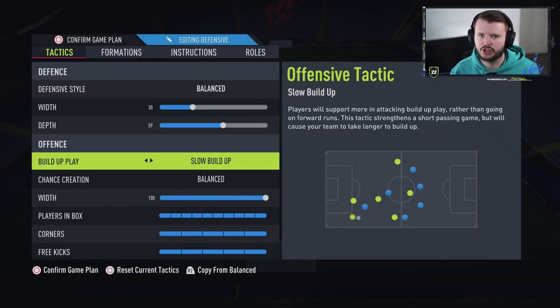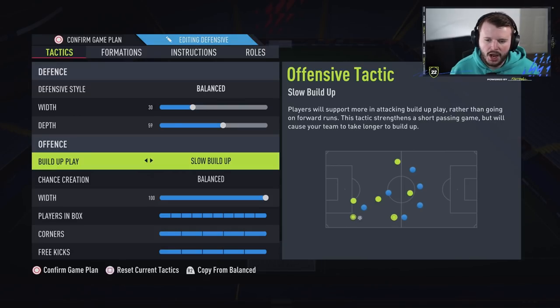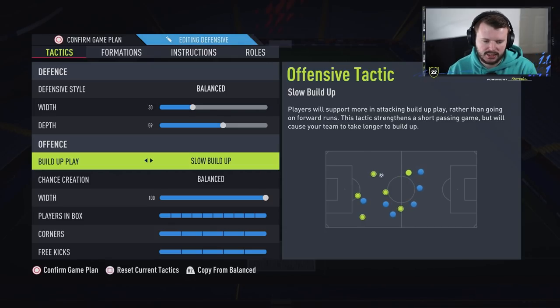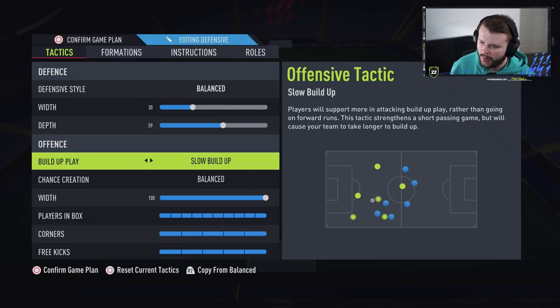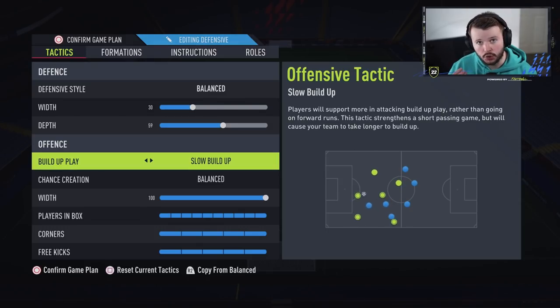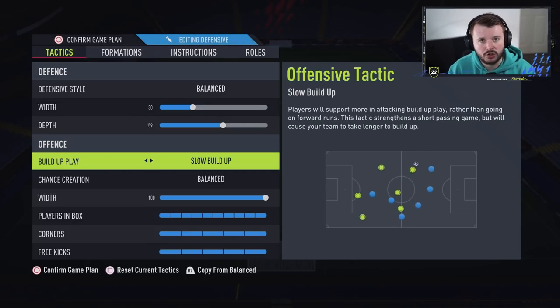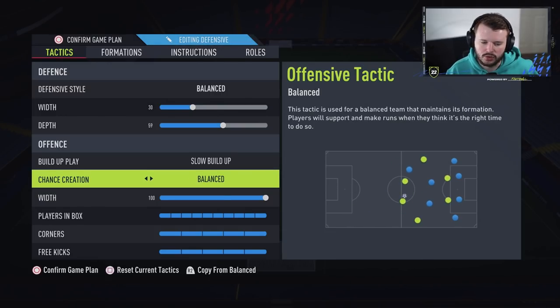For build-up play, I've gone for slow build-up. A lot of this year I ran balance and direct passing — the meta for most players on FIFA 22 — but I've switched to slow build-up now. When you start playing this tactic, say to yourself: pass the ball 15 times before looking to get into the final third. Work your way up properly. Do flick the switch occasionally with an over-the-top through ball to keep the opponent guessing, but build up slowly. It took a little while to get used to, but you can utilise it very well.